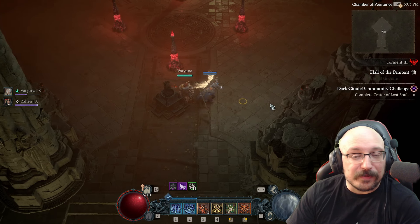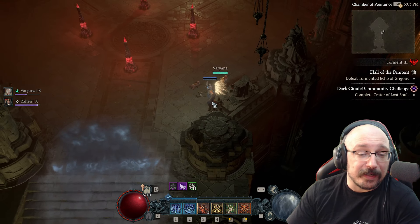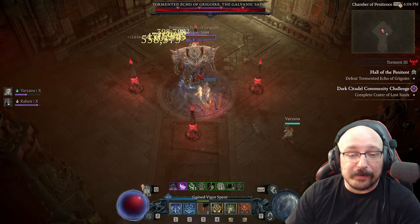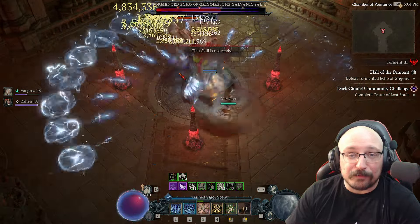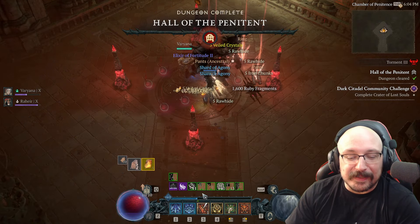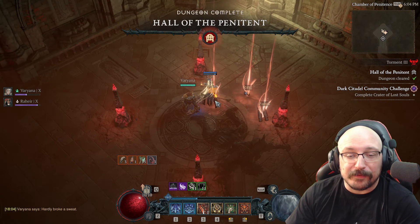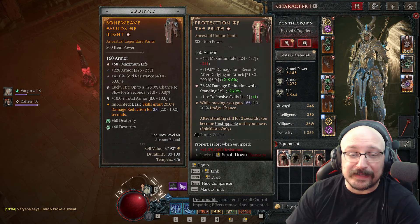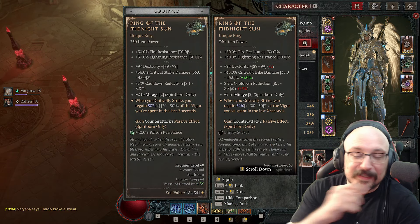This is Torment 3 — let me just summon up a Grigor here real quick. By the way, if you don't know, you can just stand right here and it's a completely safe zone where you won't take any damage at all from Grigor. Here's the damage — as you can see he pretty much just dies relatively quickly, and we pretty much counter-attacked the entire time so it's pretty hard for him to hit us.